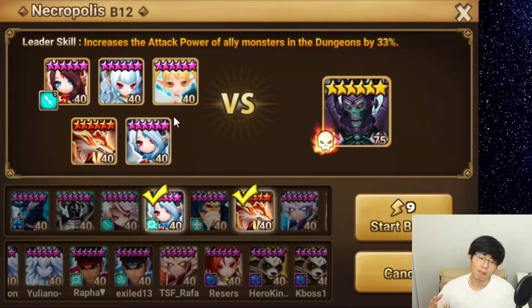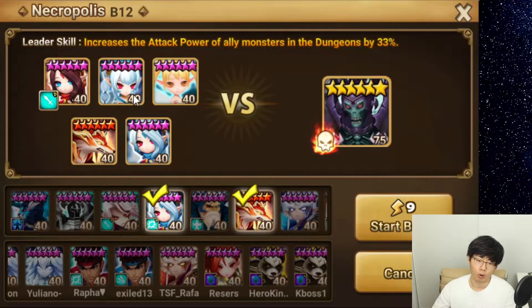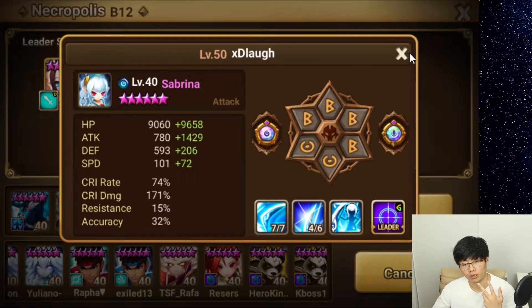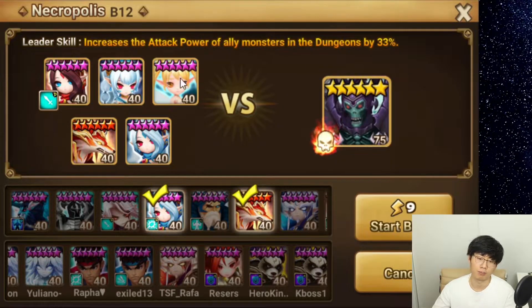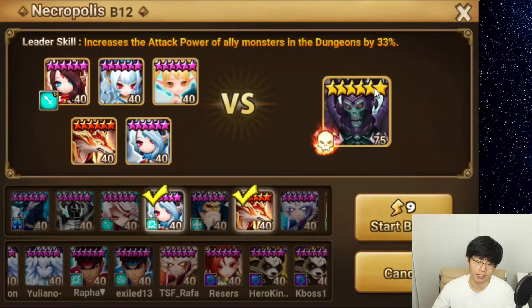For me, before I made the Trickaroo — and I didn't make it for a very long time, like two or three months — I was running this team for a very long time. Obviously the Shaina and Sabrina are on Violence so we just get more turns and more hits onto the boss. Fran with the attack buff and Will, plus the auto is a multi-hit, so that's there too.